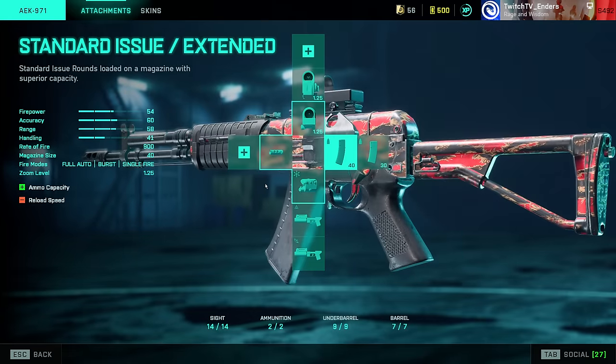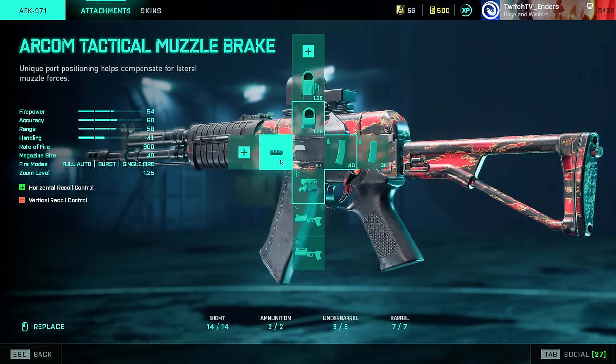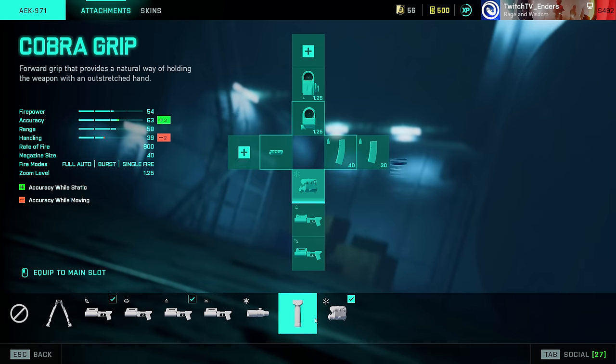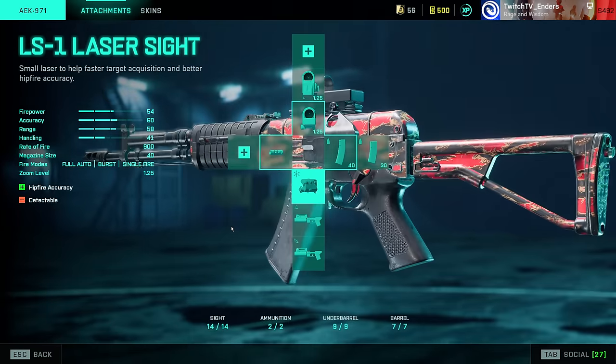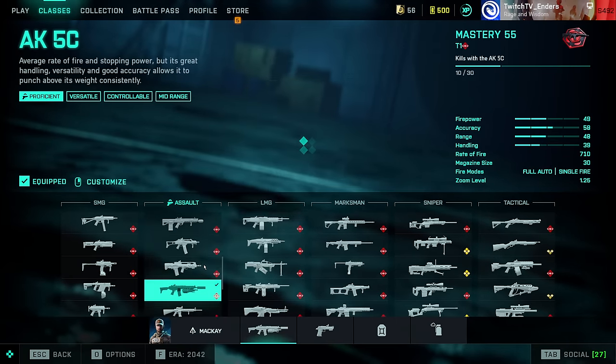To finish off the AR category, the AEK-971: Arcom Tactical Muzzle Brake to tame the insane horizontal recoil, laser sight, and Standard Issue Extended. You can optionally run this gun full grenade launcher, but I'd say laser sight because it is an absolute CQC monster.